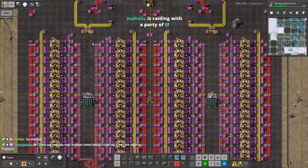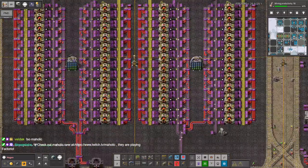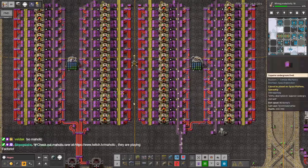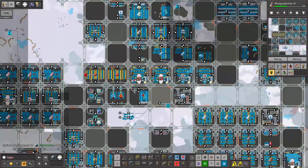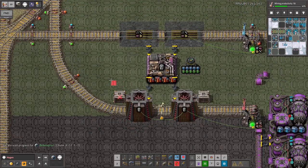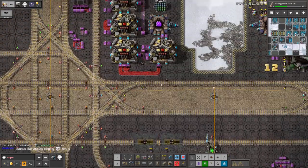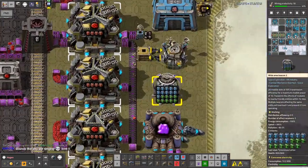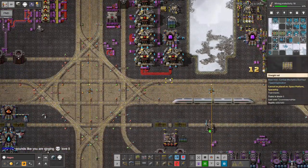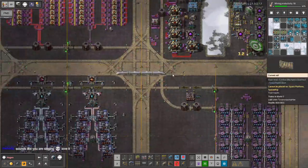Maholic, thank you for the raid — welcome, welcome. Hope you're doing well. Welcome raiders — how was your stream today? Welcome in Veldac, hope you're doing well today. How are our cables? Cables are fine — fantastic. Let's get rid of this mess. That'll end up back in the mall. Sounds like you are singing — love it, thank you. Welcome in Maholic.